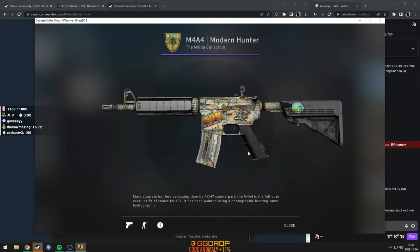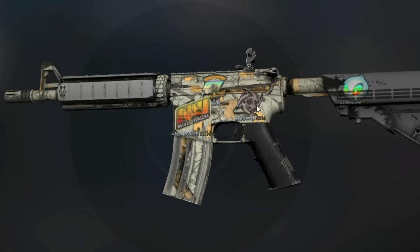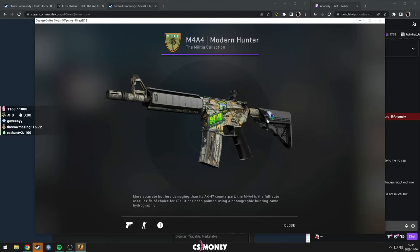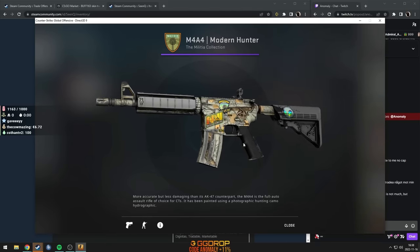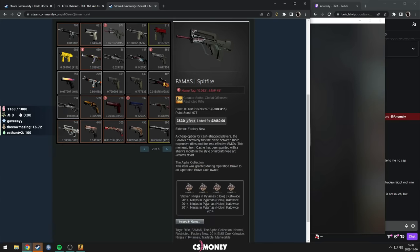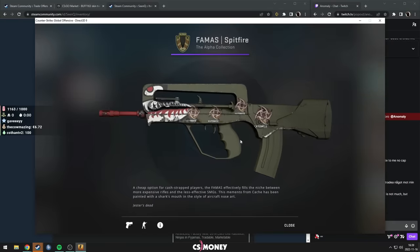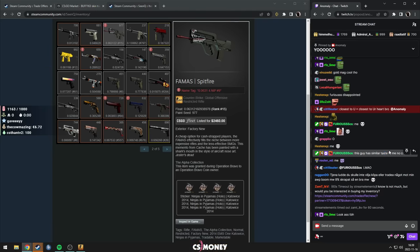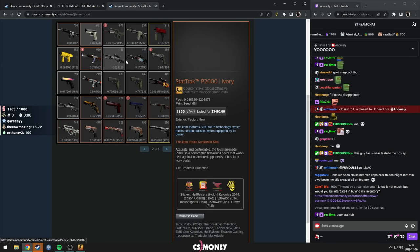Modern Hunter — 4x Kato as well. I would have preferred Dignitas here, but that's still very nice. Very old skin, so he may have gotten it for cheap — back in the day, even bought it. Spitfire — I made a whole video trading up to this one. Because in FN it is very rare. This guy has similar taste to me. No cap. Some meme skins.